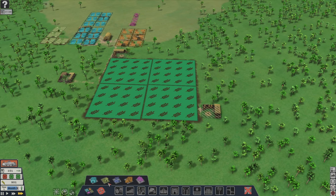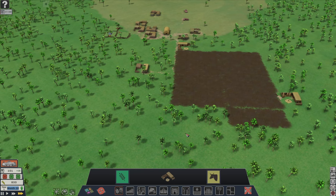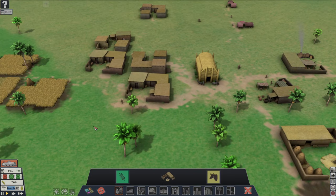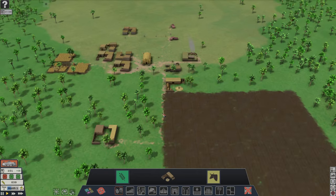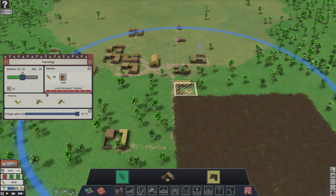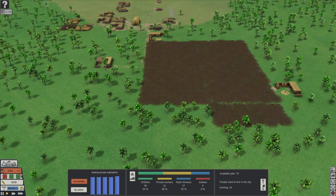I'll throw down a little bit of flax so they can eat the seeds and make some clothing. I love just being able to see the people run around — this is on fast speed and they're making their own little roads. You can place down roads too, but I like to see them just make their own. You can also click on the building and raise the amount of workers, but in the early game you don't want to play around too much with that or you'll run out of workers. Right now we're going to be getting plus 14 population — it looks like all of these are going to be immigrants.